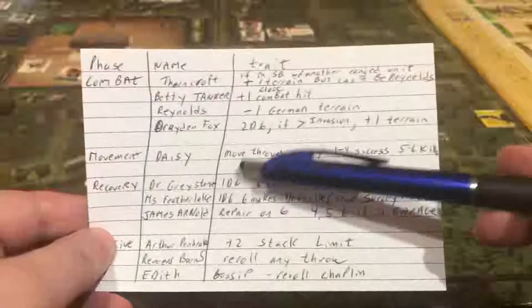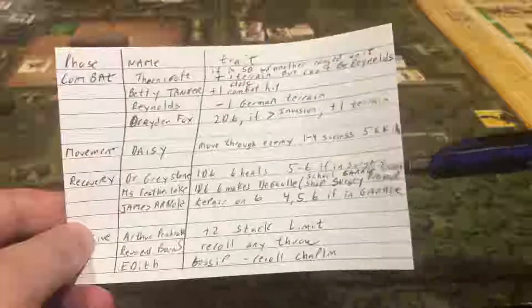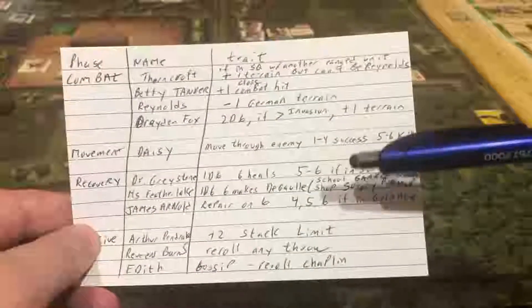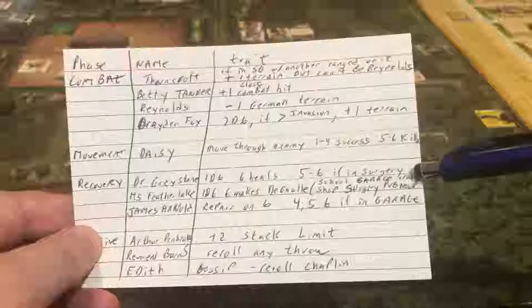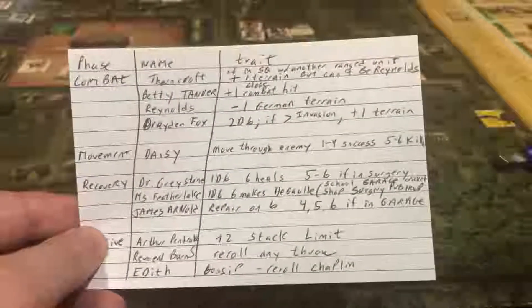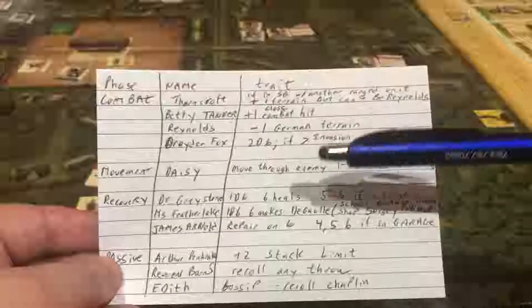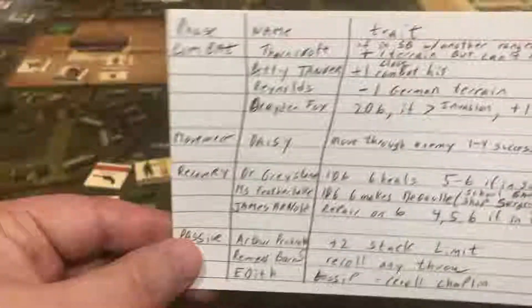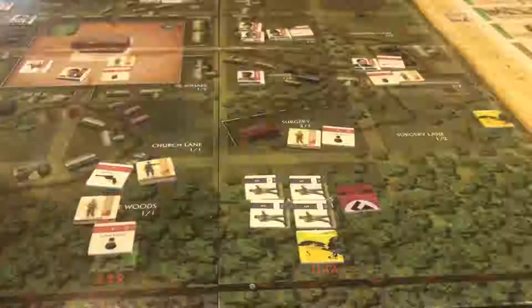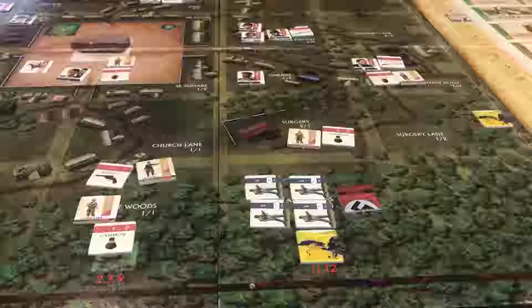The only ugly part is Miss Featherlake. Her check is simple — just a 1d6 and a six makes a de Gaulle — but she has a laundry list of locations: the school, the shop, the garage, the surgery, the cricket pavilion, and the newspaper. The only thing missing is the policeman, but we know he just does the chaplain check. I switched from my old format because the space was too tiny to write everything in.